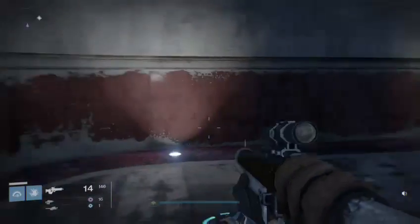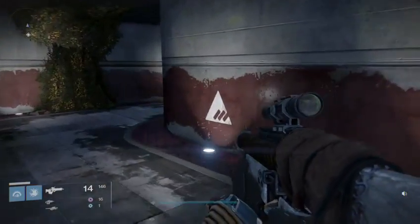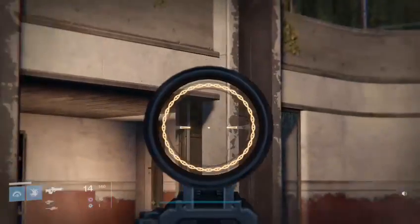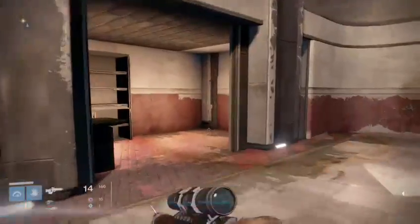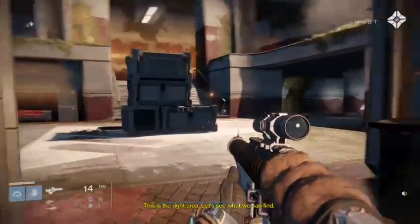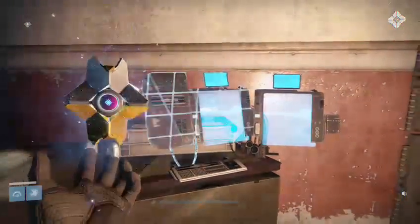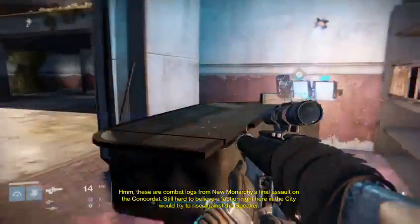So that was the Concordate side of the map, and this is the New Monarchy side, you can see here. This wall right here is blocked off during the Crucible matches — because otherwise you could hide and wait for people to come out of the corner. But you can see here, this is Faisal Crux's laboratory. I don't know if you could actually see in here before. You can see those windows here.